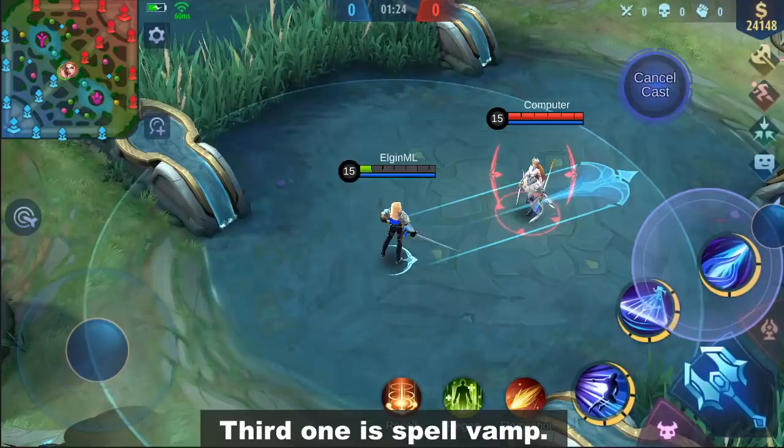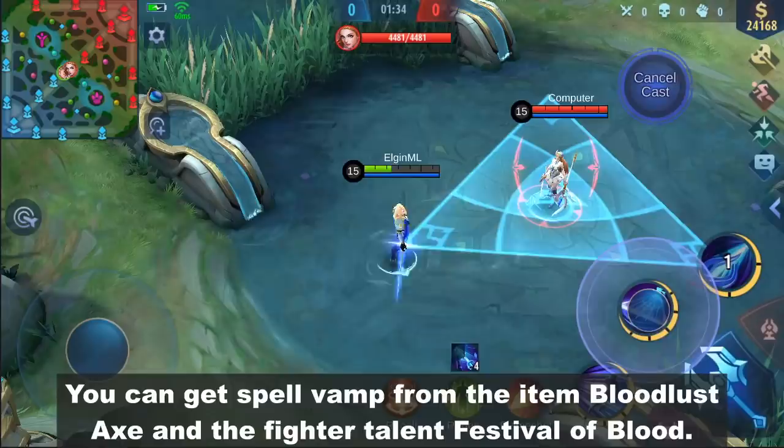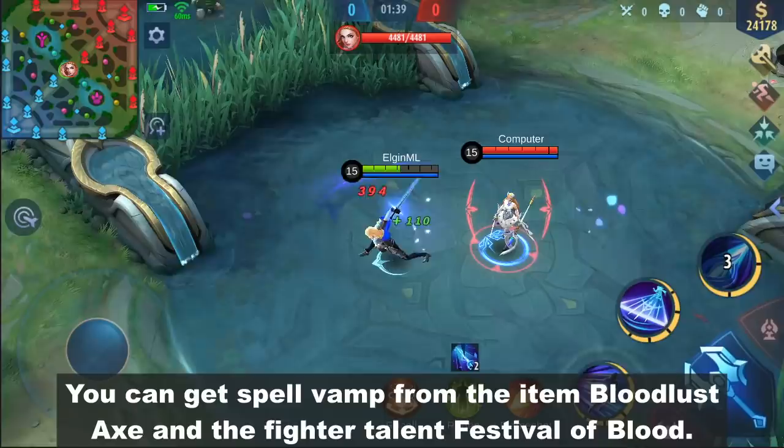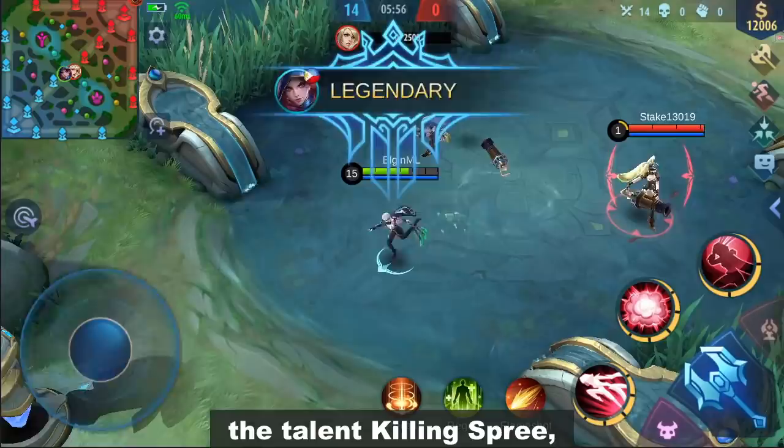The third one is Spell Vamp. Spell Vamp is for skill damage — a portion of the skill damage is returned as HP, and it works on both physical and magic skill damage. You can get Spell Vamp from the items Bloodlust Ax and the fighter talent Festival of Blood. The last one is Normal Heal from Skills, Talents, and Spells. Examples of Normal Heal are Estes's Ultimate, the Talent Killing Spree, and the Spell Revitalize.